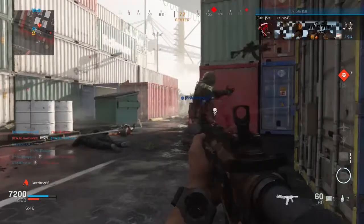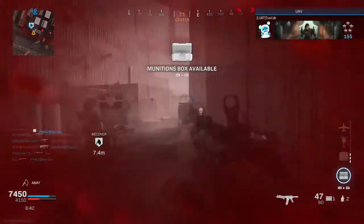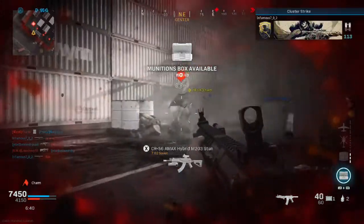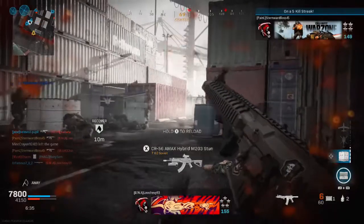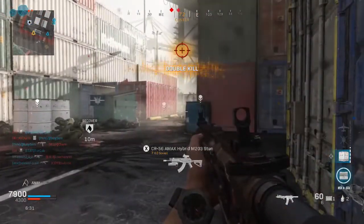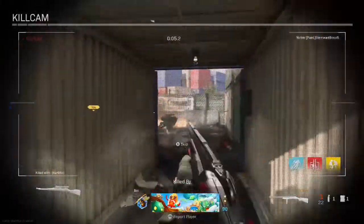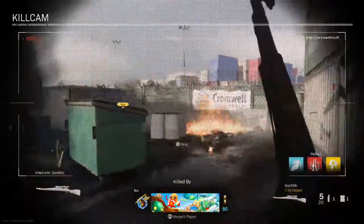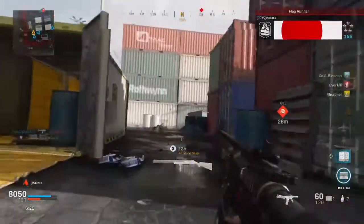It moves so quick. Aim-down-sight speed is nuts. Sprint-to-fire speed is not as good as the Fennec, but it's good enough, especially with the attachments I got on it — thing's a beast. My god, look at the mayhem. I just wish that the games were a little bit longer sometimes — like instead of going to 200 with domination, or team deathmatch at 100, I wish there was an option to make them go longer, because playing this for 20 minutes straight and seeing how many kills you can get would be crazy.